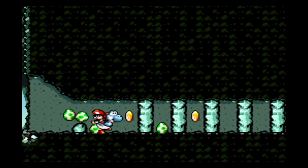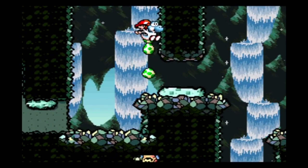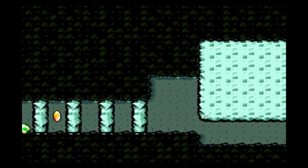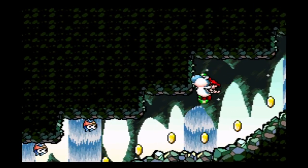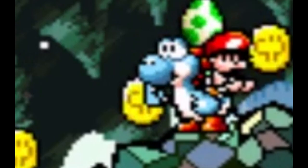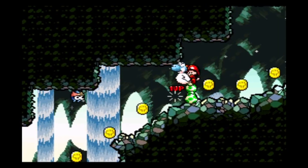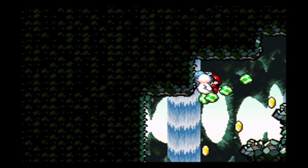In 2-3, we encounter these two red coins which seem unavoidable, but once more, we can use a Shy Guy to go over the top of the level and skip them. However, we won't be so lucky with these other coins. We can get to a certain spot pretty safely, but this one coin — I probably spent like a whole hour just trying to avoid this disgusting coin — but in the end I made it, so we know it's possible.